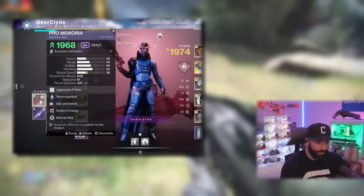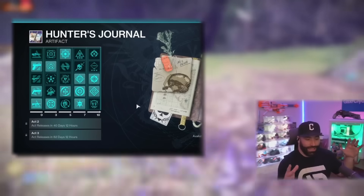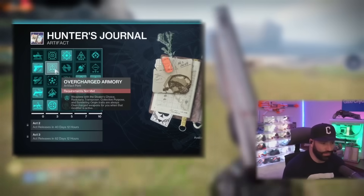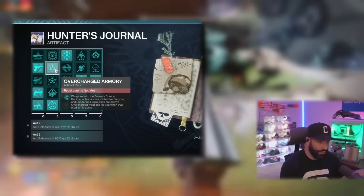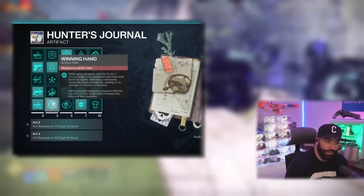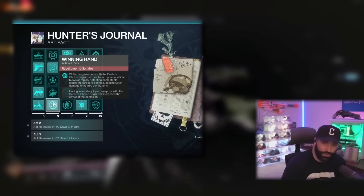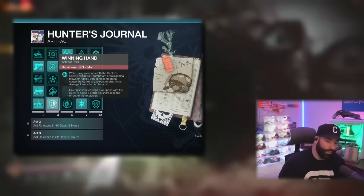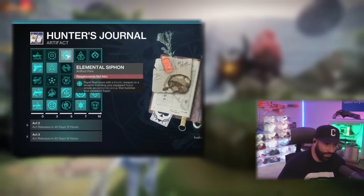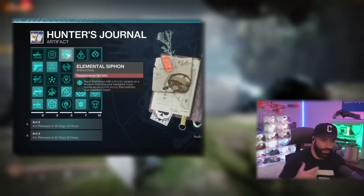I was messing around with a new 600 RPM machine gun with Reconstruction and Bait and Switch, playing into Unraveling Rounds. Artifact mods: if you're using something with Dealer's Choice like that machine gun, it'll be Overcharged. Winning Hand — when you get precision final blows or rapidly defeat combatants, the target explodes dealing Solar damage to nearby combatants; it stacks with multiple weapons. Elemental Siphon: rapid final blows with a kinetic weapon or matching element creates an elemental pickup.